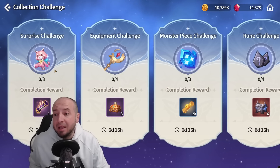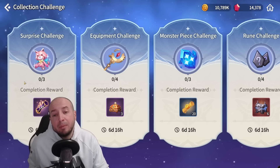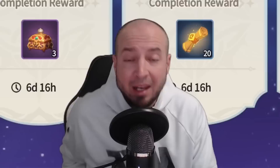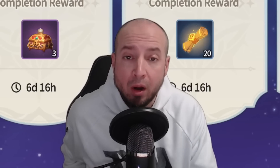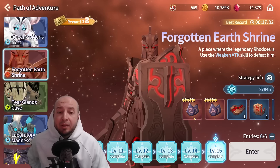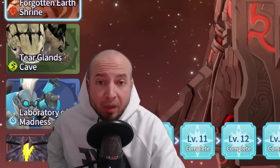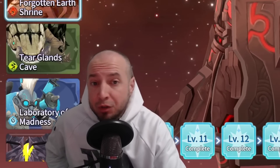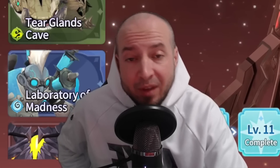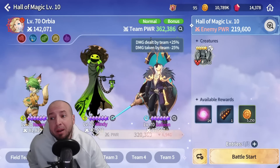Each server got a new collection challenge which is a limited challenge. North America gets a legendary scroll, and EU Asia gets Water Lich, who is a staple in the Forgotten Earth Shrine dungeon — literally the best monster for that dungeon. Water Lich is also good in a couple of different places, especially TOA Hard 200.